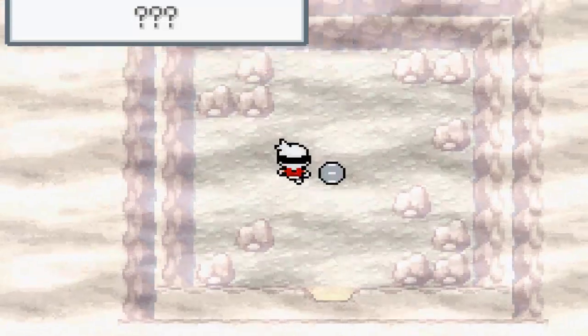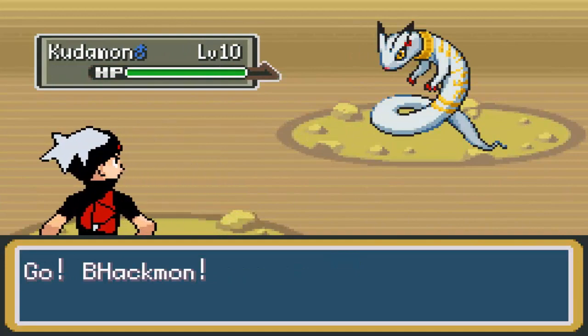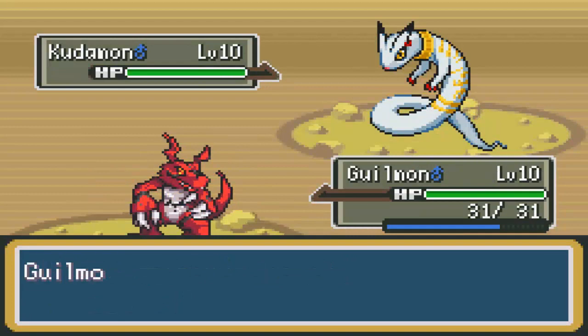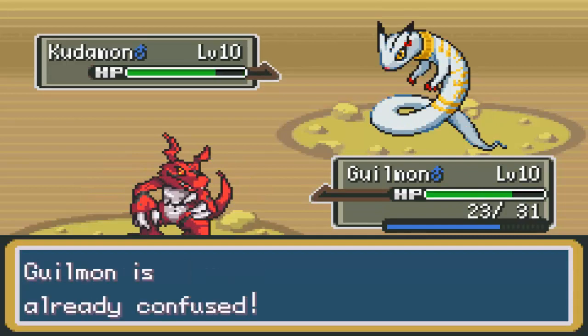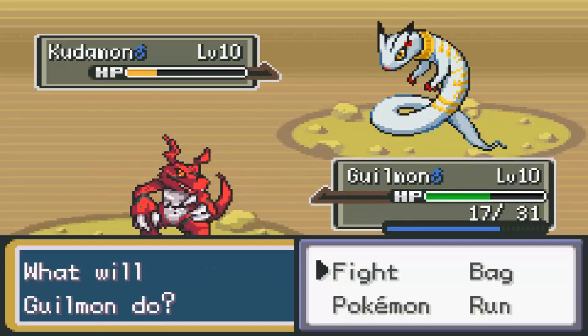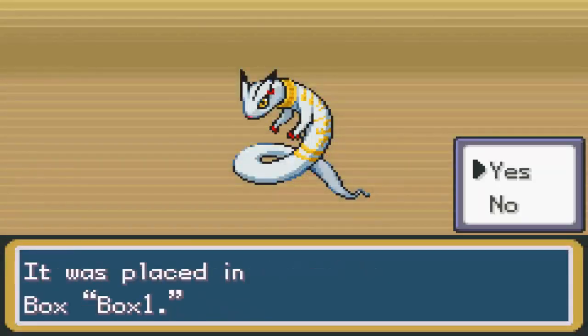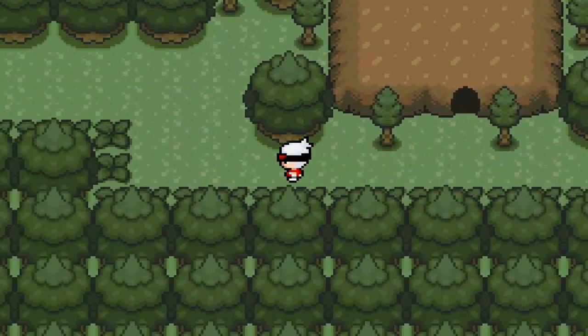She's gone now and we can head into the cave. This is it, I guess. Let's see if we can catch Kudomon — looks pretty cool. We can see if we can put some damage on it first. It looks to be psychic type. Alright, 15 Great Balls should get the job done. And there we go. We'll check out its stats and stuff in the PC.